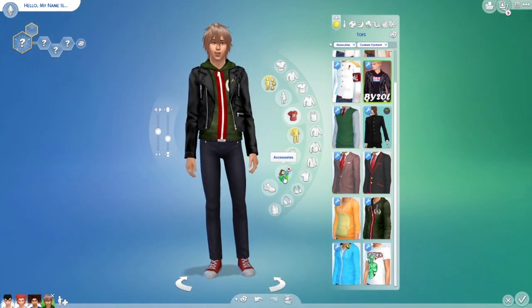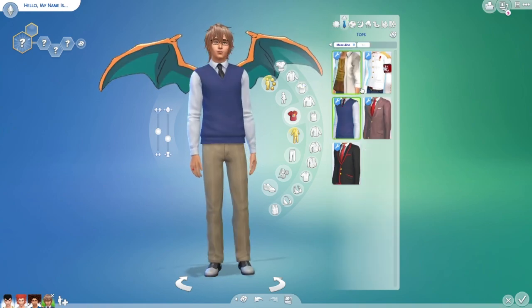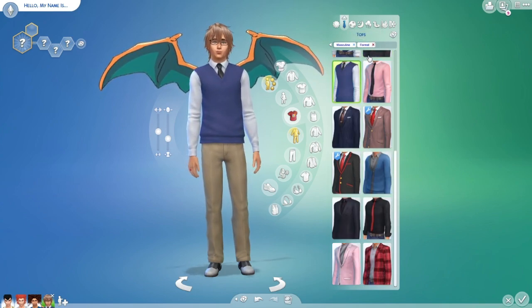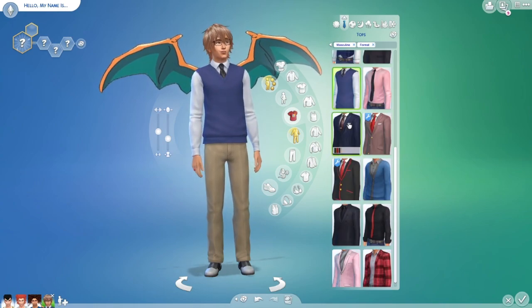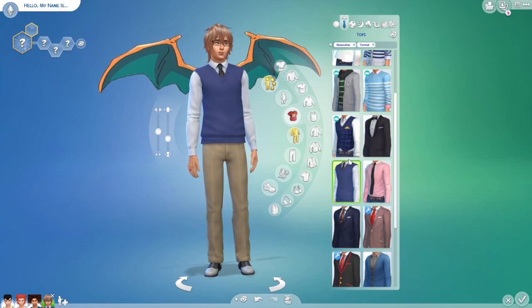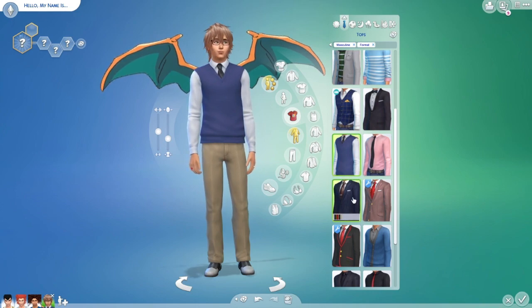Get that ring off. Does he have anything in his hands? He does not. Next — formal wear. Obviously, we want to try and give him the outfit that he has in Danganronpa 2. And does it happen in Danganronpa 3? Yeah, I think so. Yes, he is. Suit and tie.